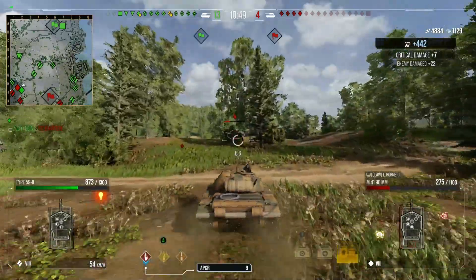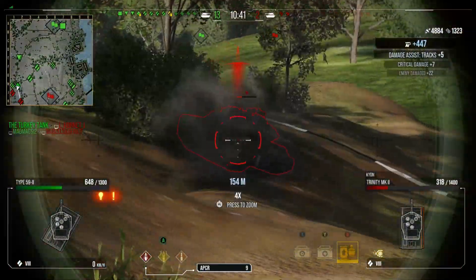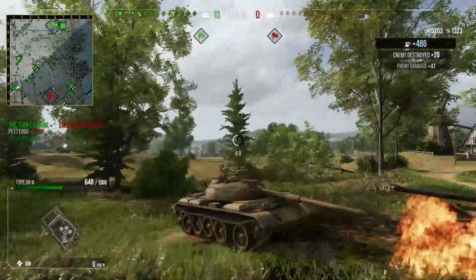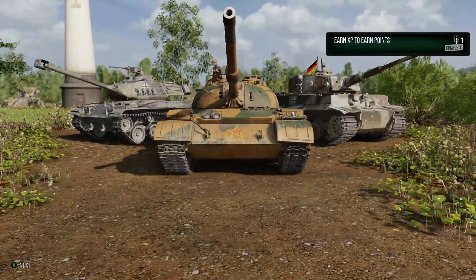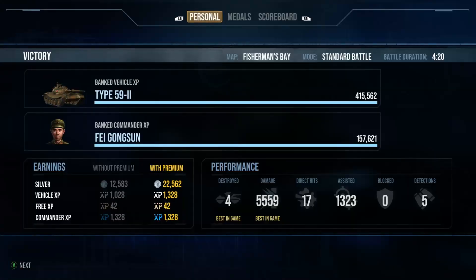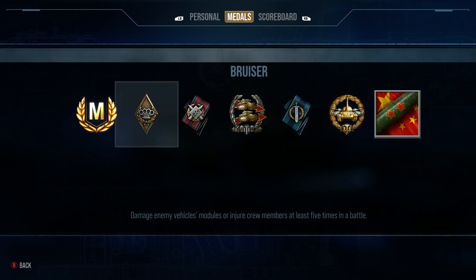We get a nice shot on the move into that 90mm and he's stuck where he is. We're going to see if we can ram him, but unfortunately Turkey kills him and shuts down the fun kill — Turkey's a fun killer. We finished that game with a nice amount of damage and assistance. It was a fairly strange game but a nice one in total: 4 kills, 5.5k damage, 2.1k base XP, 1,300 assistance, 170k credits made because it's a really good credit maker. Ace tanker, Confederate, High Caliber.